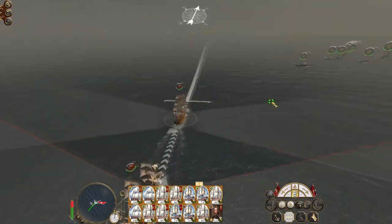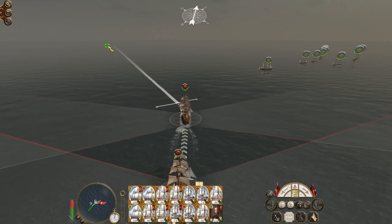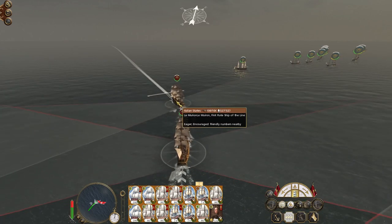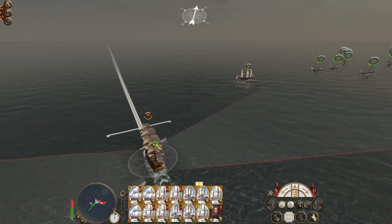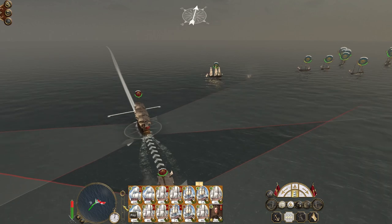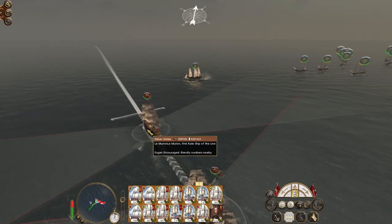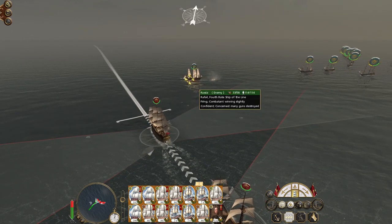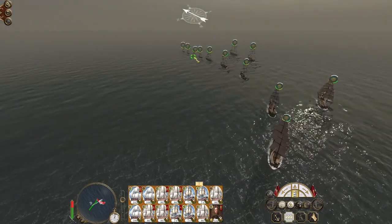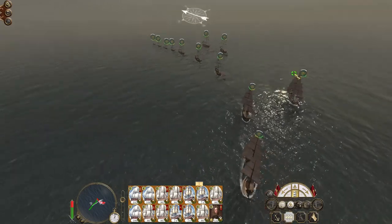It looks like they are moving to cut our fleet in half and try to gain the weather gauge — understandable. This fourth rate might get some annoying shots off, but let's speed up time until the fleet actually gets in. Lost one gun, two gunners. Most of their fleet is just lower tier ships — the heavy first-rates are stuck at the back.